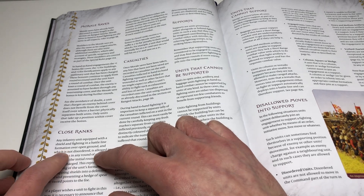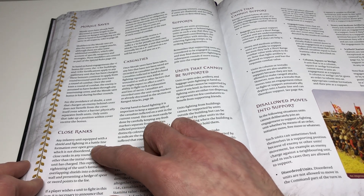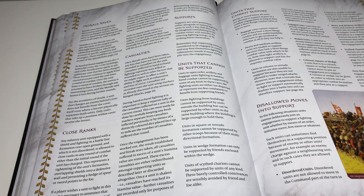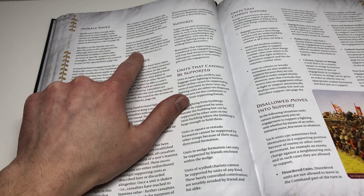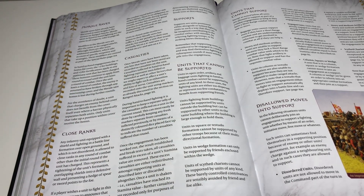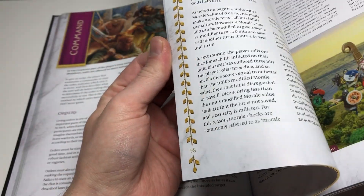Okay, close ranks: they do have to have a shield and they have to be in a battle line formation over open ground, not disordered. It says any infantry unit equipped with a shield and fighting in a battle line — I think it was heavy before. So now even light units can do it as well, from what I'm reading here. Units in close rank receive plus one to their morale saves and suffer minus one to hit. So that's a big change — it was only heavies before that could do that, correct me if I'm wrong.